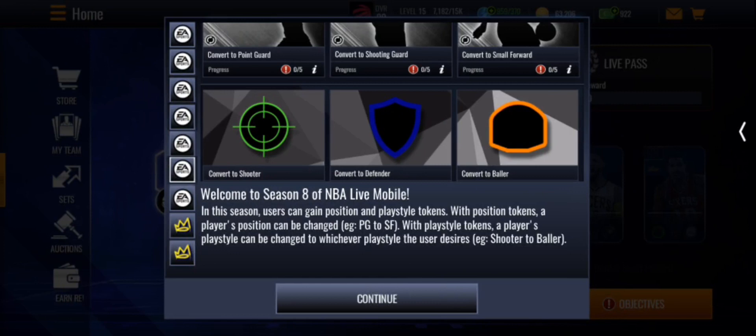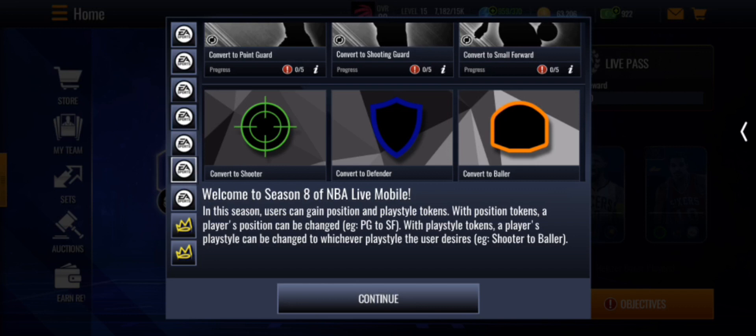Users can also gain position and play style tokens. With position tokens, a player's position can be changed — like point guard to shooting guard or small forward. With play style tokens, a player's play style can be changed — shooter to baller to defender. This is very convenient because you can make a player a cheat code, like a Shaq point guard, giving you lineup advantages.